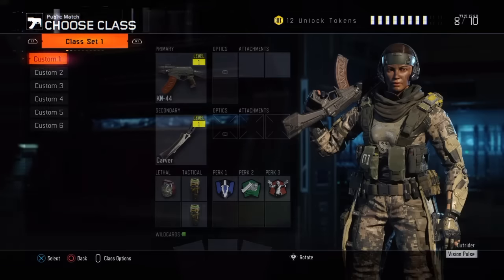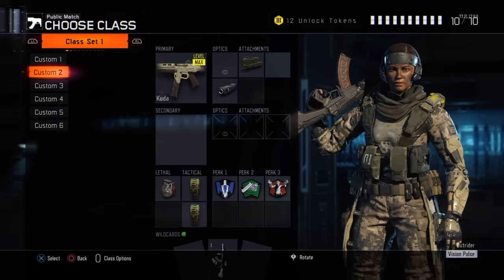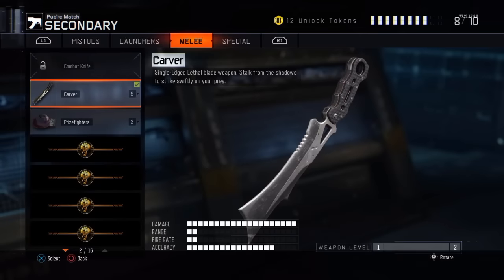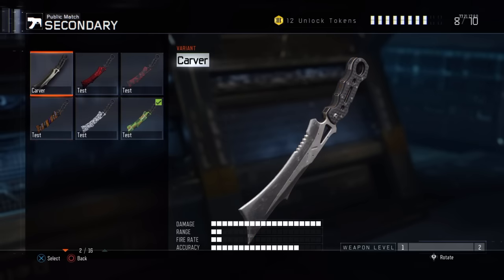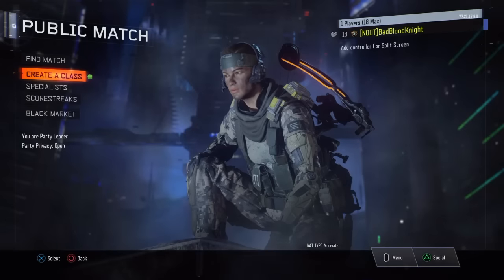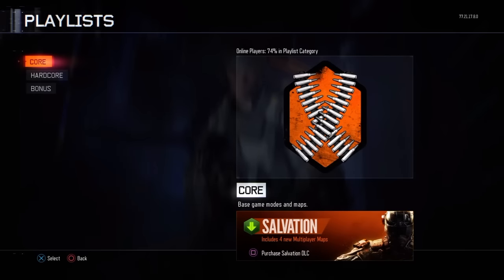In Public Match, create a class and go down to the gun that has your DLC weapon on it — mine is this one. Click on it and it should show all the DLC camos and stuff. Click any one you prefer. I want Red Hex — see right there — and then just find a match.